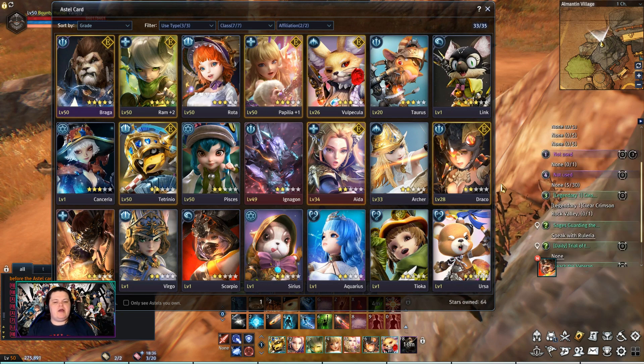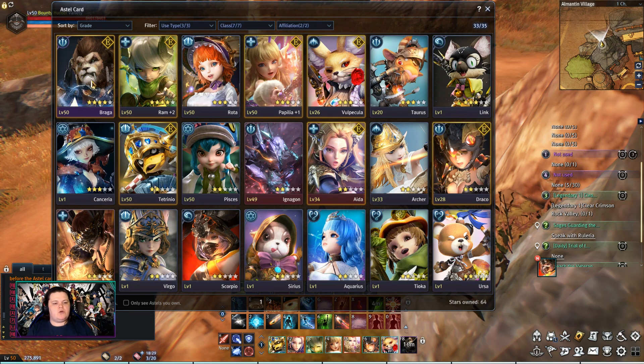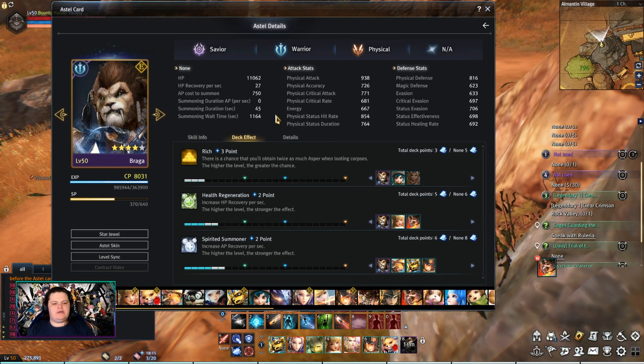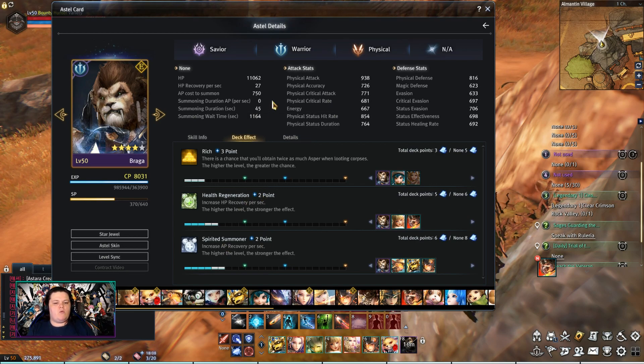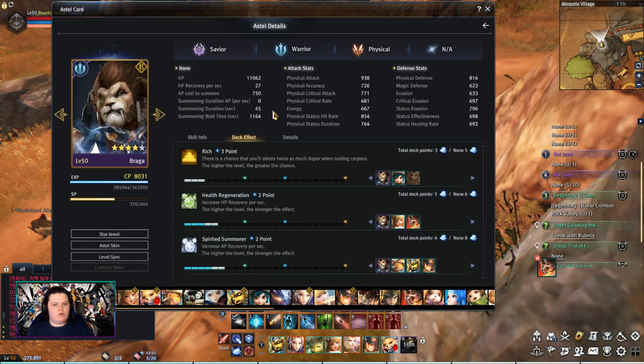Now let's talk about grade — by grade I mean the star level. As you can see, they have a star level here at rank 5. Braggra up here is grade 4. When your grade goes up, you get about 5% extra base stats, and your deck effects will go up. For example, here we have Rich deck level 3, health regeneration 2, spirit summoner 2. If Braggra was grade 1, it could be Rich 2 points, health regeneration 1 point, and spirit summoner 1 point. Deck effects are extremely, extremely important, and there's a very complicated discussion with many items that can change how it works. That will be a video in itself specifically for deck effects.